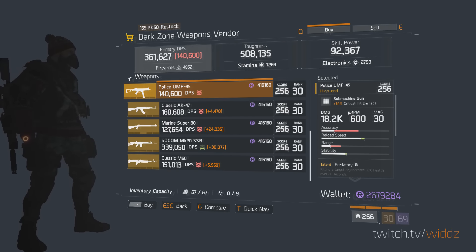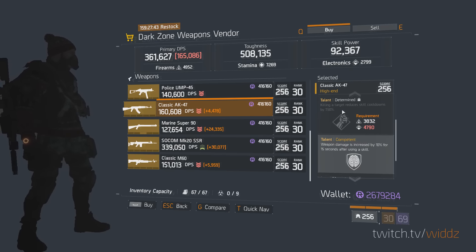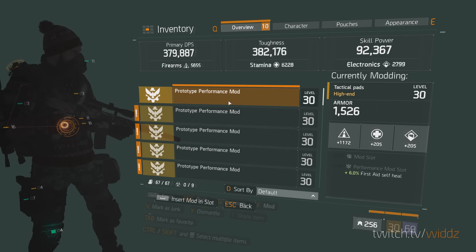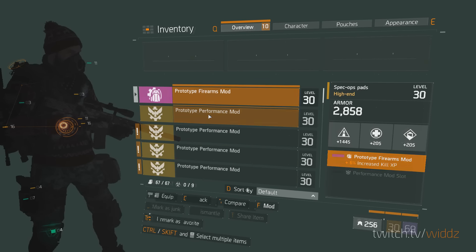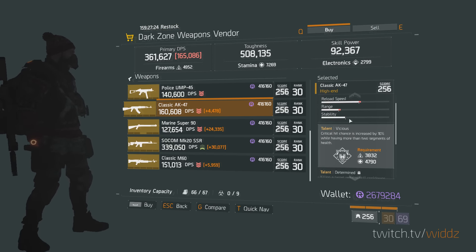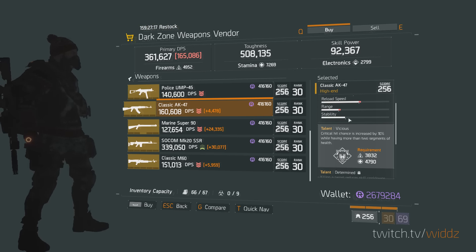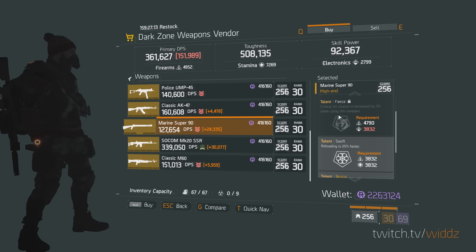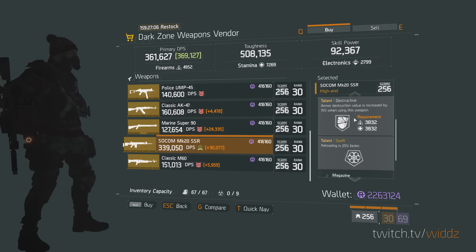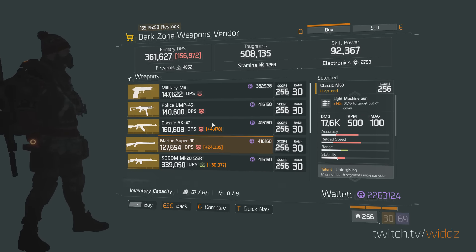Darkthorn safe house with some weapons — nothing special. AK — come on. This can actually work — Competent in the bottom! I think I'm actually gonna pick it up. What was the first talent? Vicious — I mean, Vicious is not that great to be honest. But I'll pick it up and try it out later. That's pretty decent. Super 90 with Brutal Swift — no. Pretty decent M60 — Unforgiving Brutal, just roll the first talent to something else. That was about it.